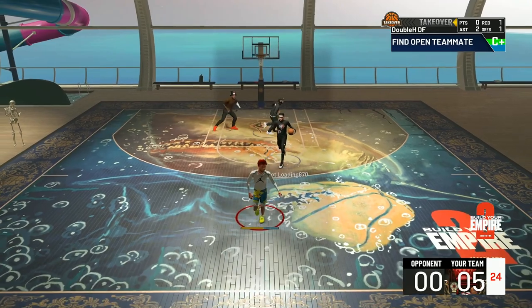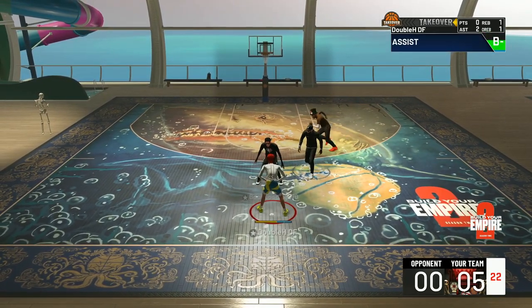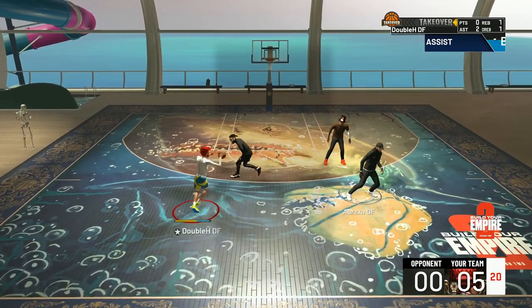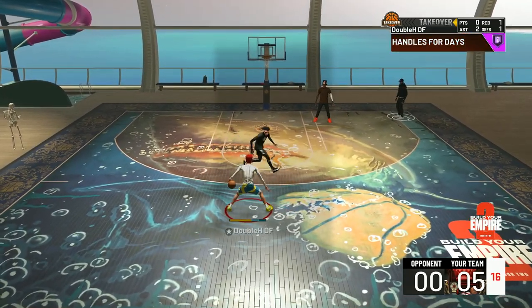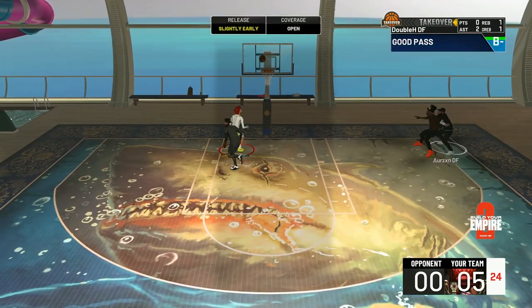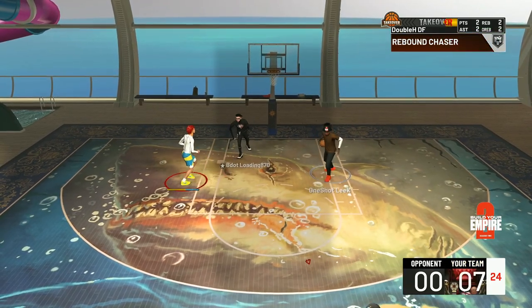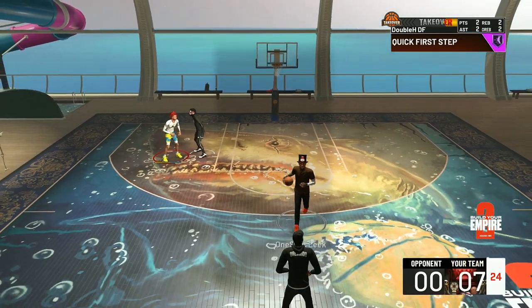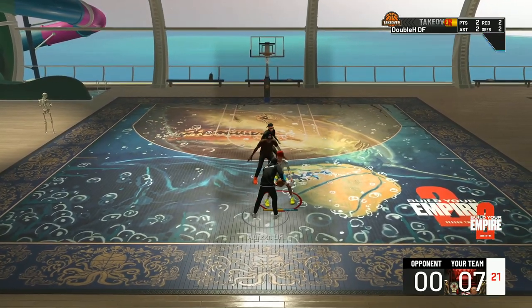So y'all just saw the first two possessions. The first possession I tried that size up — slow as heck. The second possession I did that left-right move that all those play shots do — slow as well. The D-Rose speed boost is still good, but other than that, there is not a single left-right dribble move that is fast. They're all patched — there's only three, and two of them are just completely nerfed.